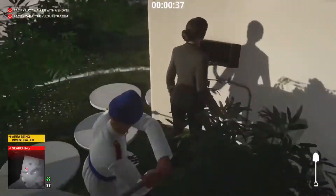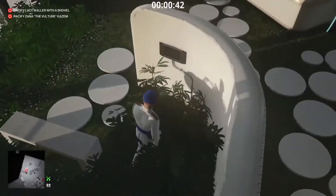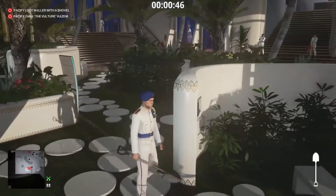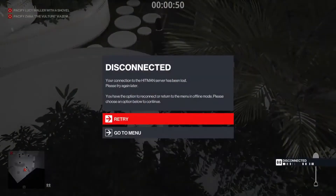Give her a bop, just drag her into the foliage so that she doesn't get seen. Pick up the shovel, because you'll probably need it just to make a knockout quicker. And all we're going to do is wait for the target to come nearby.